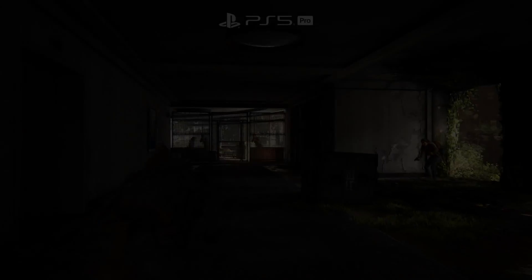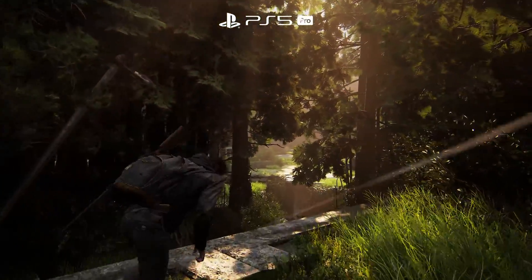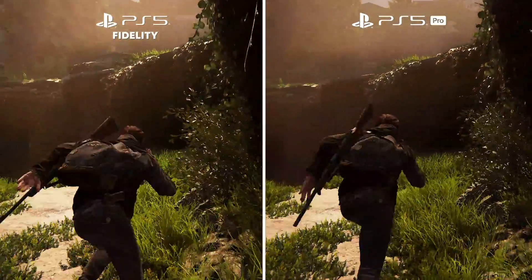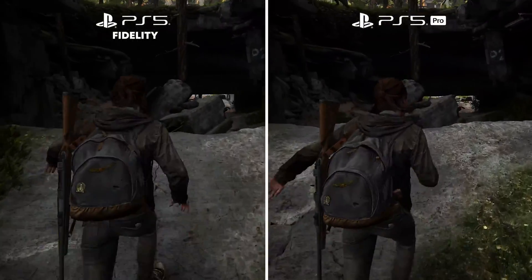Game creators are adding PS5 Pro support to new and existing titles. And with the Big Three involved, the results can be pretty amazing, with graphics showing something like fidelity levels of detail but at double the frame rate. Here's The Last of Us Part 2 running on PS5 Pro — it has huge amounts of detail and targets a super smooth 60 frames per second. Let's compare this to the fidelity mode on PS5, which is only running at 30 frames per second and is therefore much choppier.